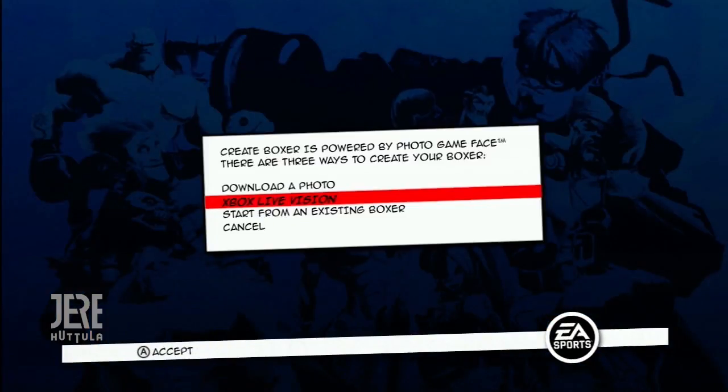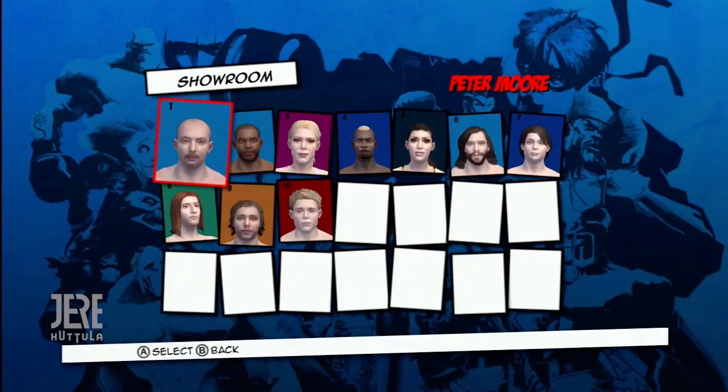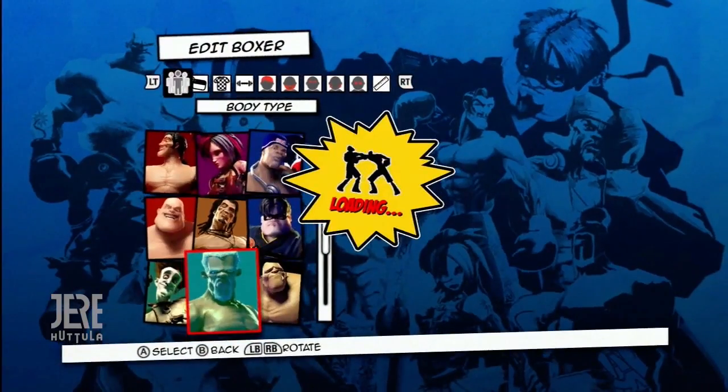Starting from an existing boxer allows you to choose from one of the boxers in the game, or one that you've previously created, and go to town on them, making them into a completely unique boxer.